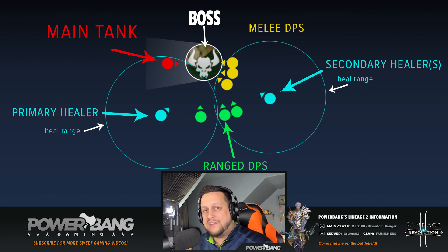If your ranged DPS does too much damage and steals aggro from the tank — yes, a really hard-hitting Phantom Ranger or other range class can steal aggro — the more distance you have between you and the boss, the more time there is to correct. Realize that aggro has changed and you can run away, kite the boss, or make any adjustment needed before things go completely off the rails.